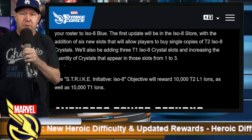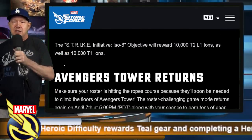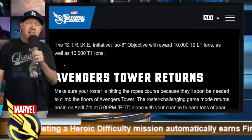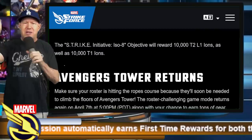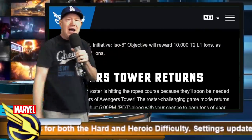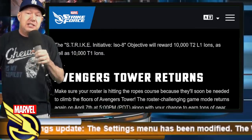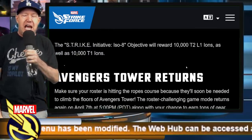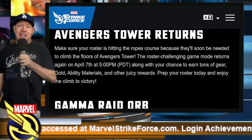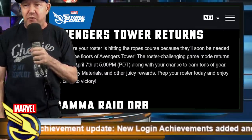For ISO-8 updates, they're going to add some extra slots for purchases and in the daily objectives they'll give away 10,000 of each ion type per month. For blue ions, taking a character from blue to blue ISO-3 is around 370,000 — under 400,000. So this will give you enough ions to upgrade roughly one extra character per month. Then Avengers Tower drops on the 7th, which is the same day as the Wong blitz.